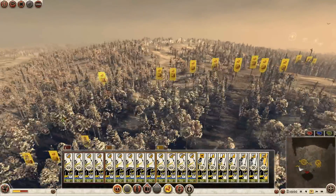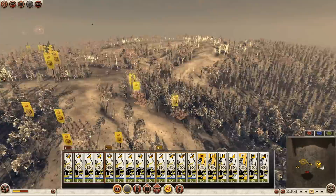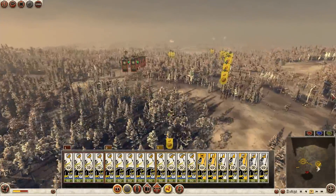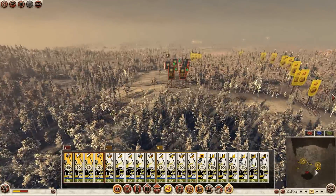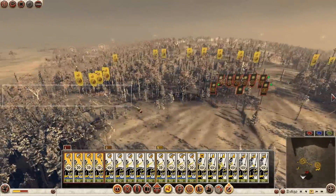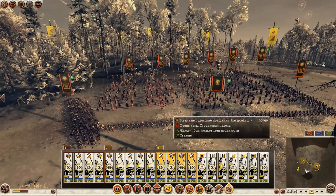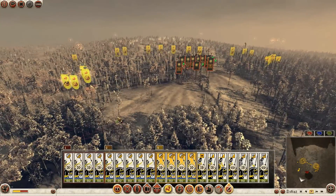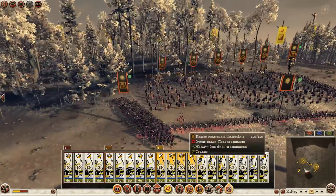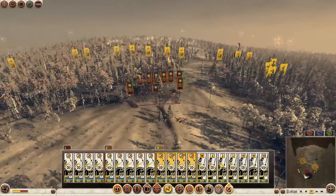I actually don't mind when players make a box - I don't count it as a noobish tactic or something. It is defensive tactics and it's not shameful. Now let's see who these guys are - Rhodian slingers.